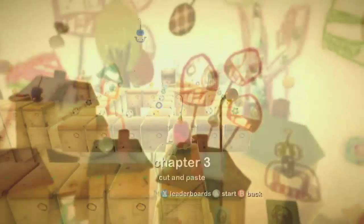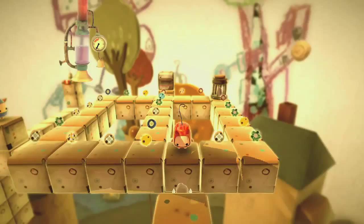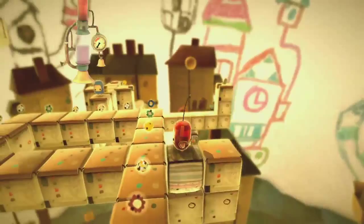So this is in Chapter 3, this is the first place you can get the cut and paste achievement. You see that little cage-looking monster in the back right there? He runs away from you. And to destroy him, to kill him, you have to corner him and then run him over. And this achievement is to do that as you finish a level.